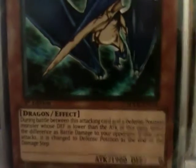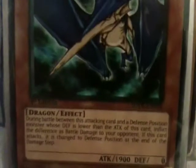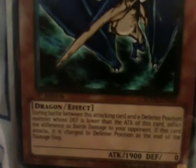The Dragon Dwelling in the Cave — for when I want to defend. 2,000 defense, and I don't have the tribute for it, so it's good. Spear Dragon: 1,900 attack. During a battle between this attacking card and a defense position monster whose defense is lower than its attack, inflict the difference as battle damage to your opponent. If this card attacks, it's changed to defense position at the end of the damage step.